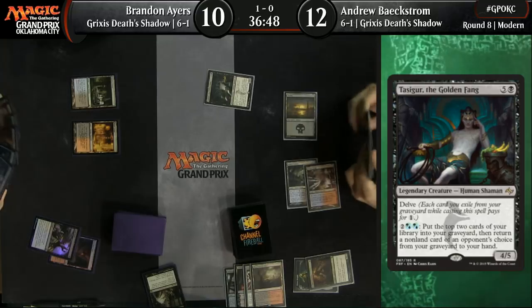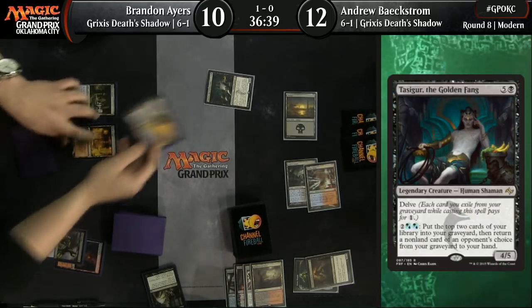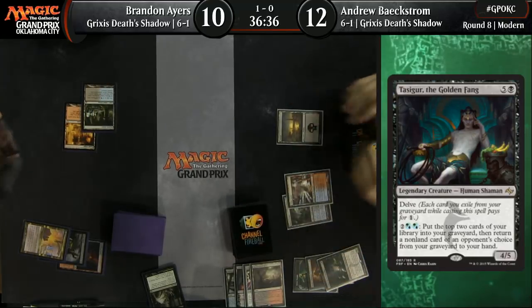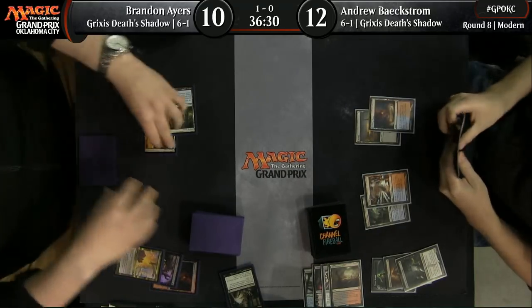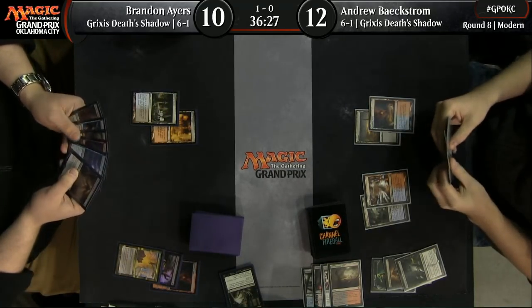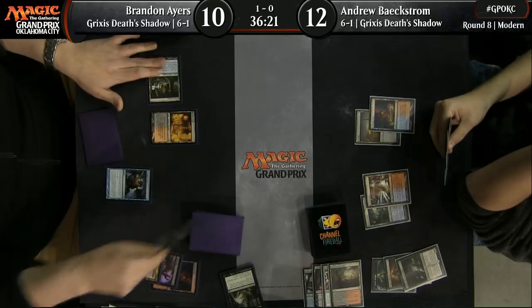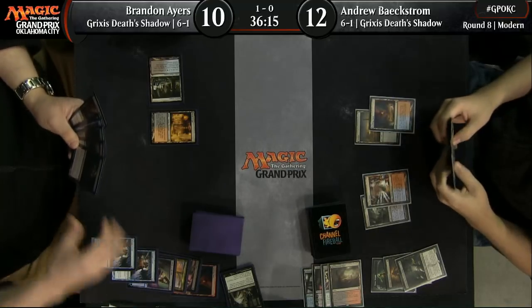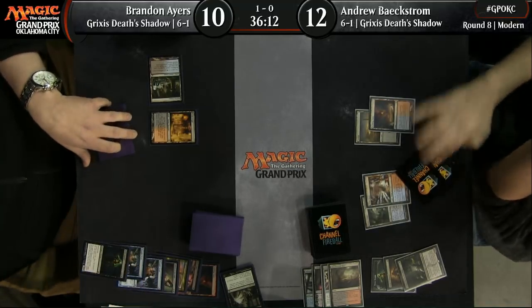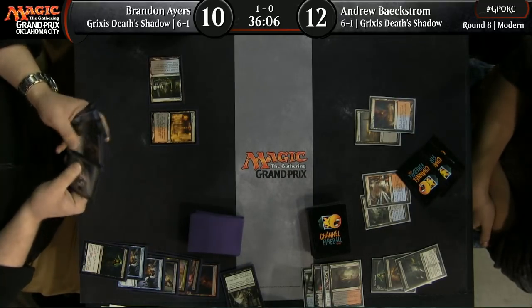There's actually not that many cards that kill the Delve threats. The easy ones are Dismember and Terminate on Brandon's deck — and wow, he had both here. Fatal Push into Terminate. A lot of times you'll see them because you'll Thoughtseize them into the graveyard and be able to cast them with Snapcaster. But now Beckstrom is actually left without threats, which is pretty rough.